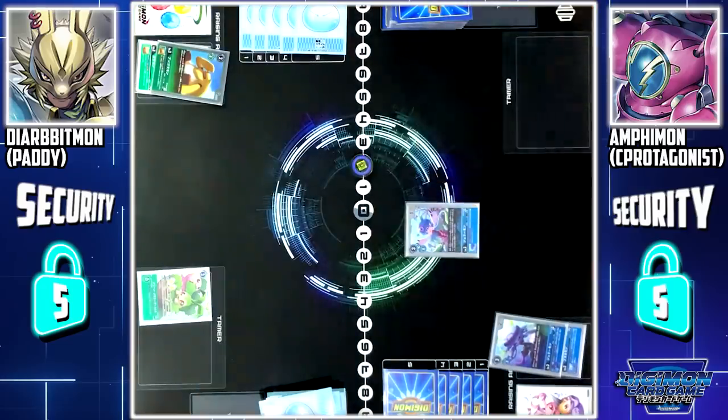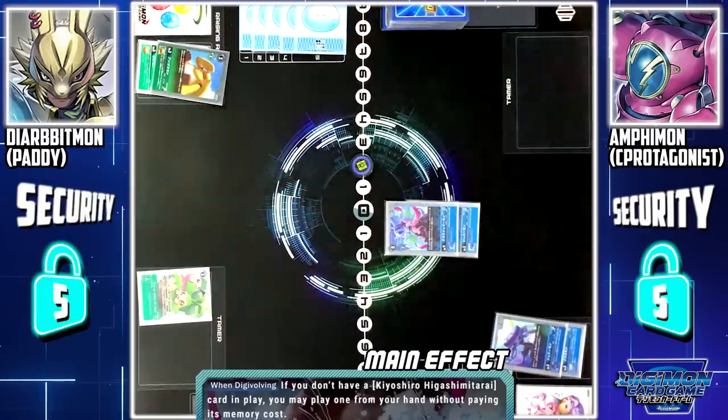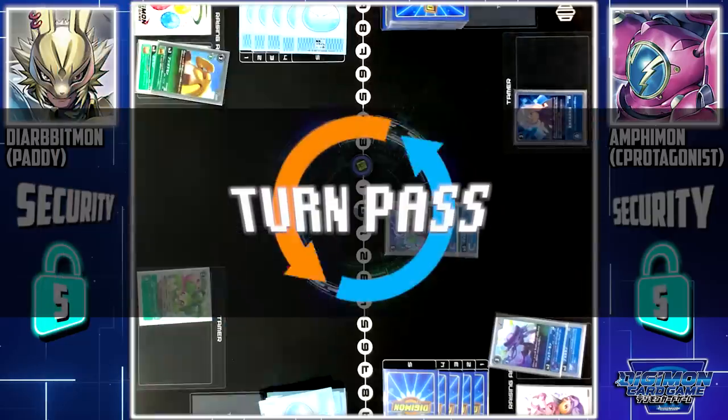By paying 2 memory, I'll digivolve Jellymon to Tesla Jellymon. Tesla Jellymon is on Digivolution skill: if I do not have Tamer Kyoshiro on the field, I can set him for 3. Turn pass.